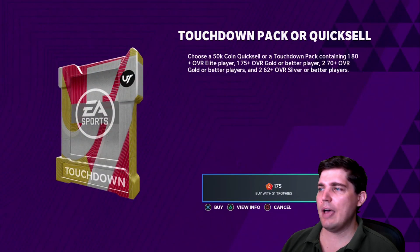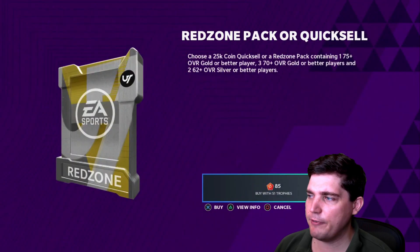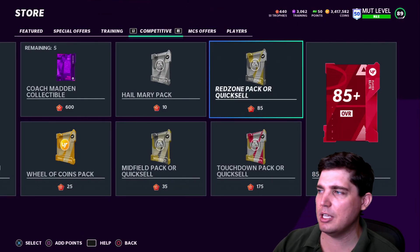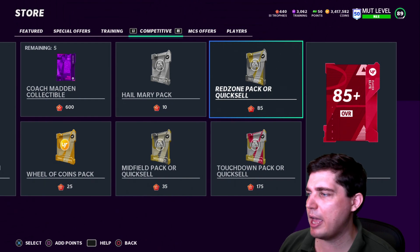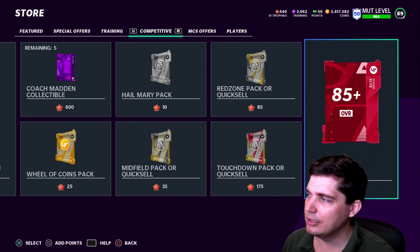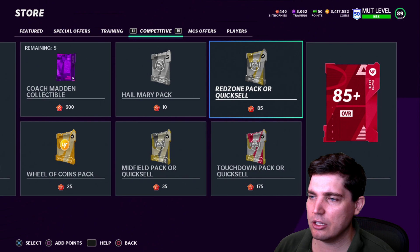The Touchdown pack — obviously you get a guaranteed elite player, plus a 75 overall and 2x 70 overalls. That's neat, but when you look at the actual coin value, the Red Zone pack at 25K and the Touchdown pack at 50K — you'd think the Touchdown pack would be less than double the price of the Red Zone pack, but 85 times 2 is just 170, not 175. So if you want maximum return for your trophies, you definitely want the Red Zone pack. I could see the gamble for an 85-plus elite player, but generally the coins are worth it.